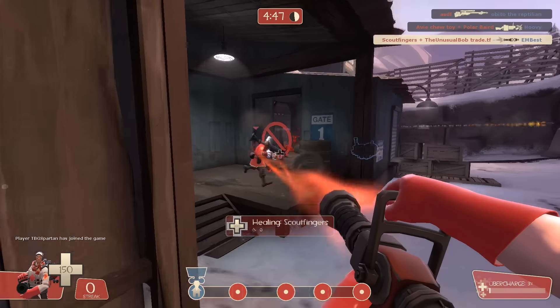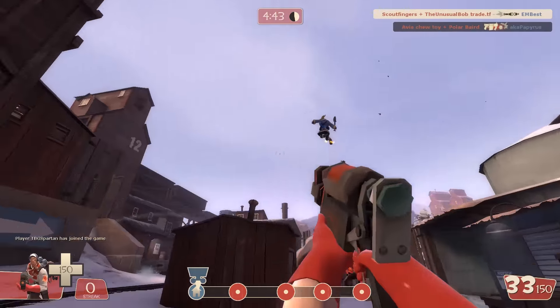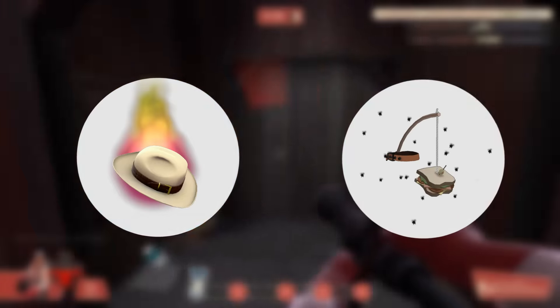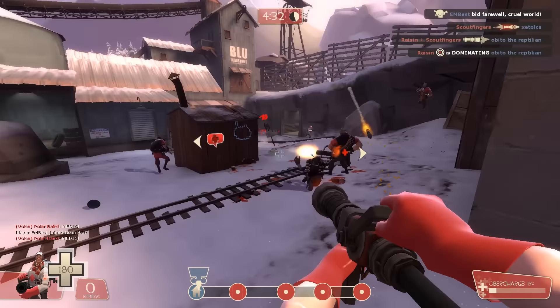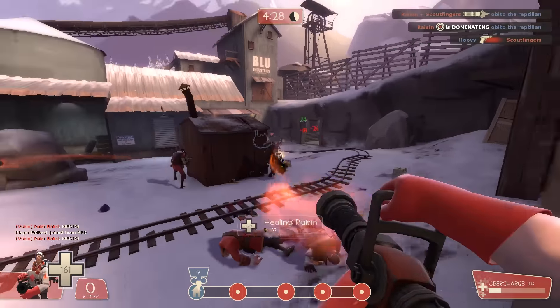I know you guys might want to jump right on into buying and selling unusuals, but if you don't know much about the unusuals you're trading, you're going to make some pretty crappy trades. Like, both of these are 50 keys, but I think one of them is just a tiny bit better than the other. And after watching this video, I hope you guys will be able to figure that out.